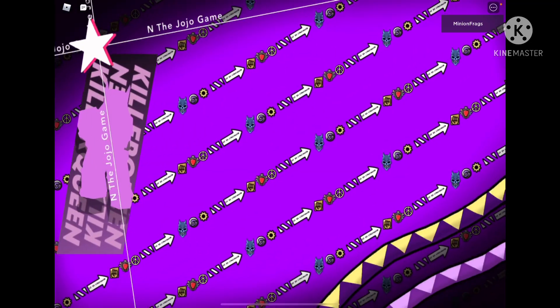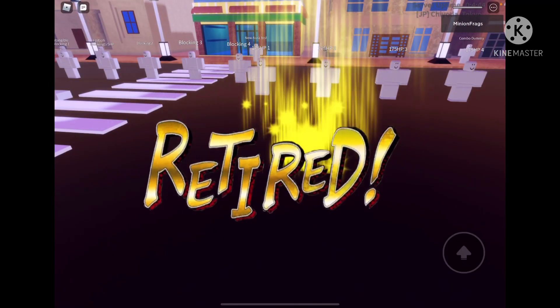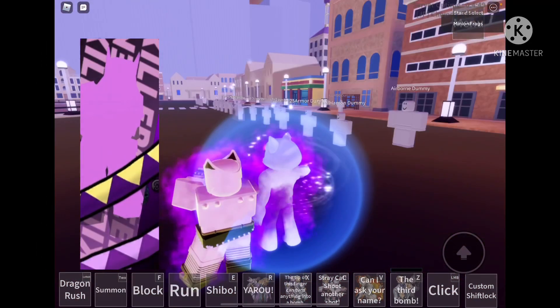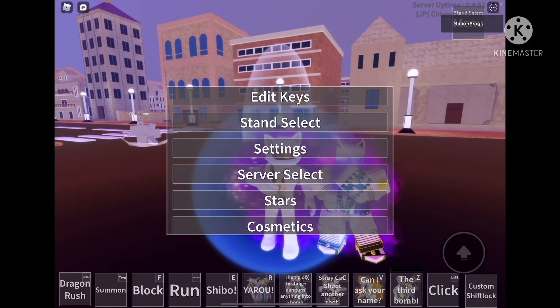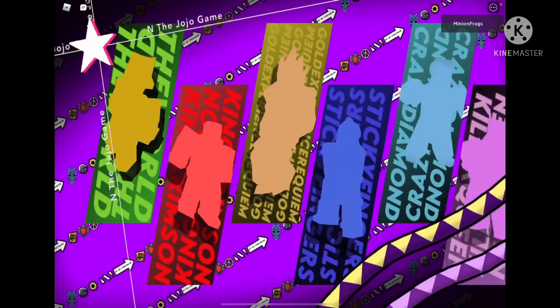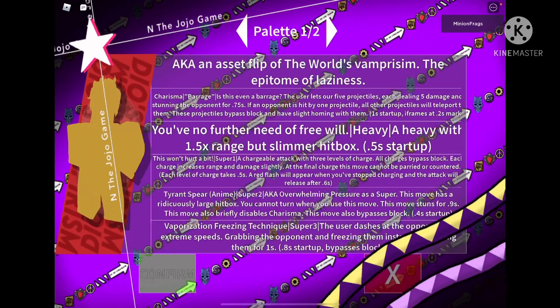Now it's Killer Queen — we still have a few more stands to go. It's purple. They also added Vampirism to the test server.